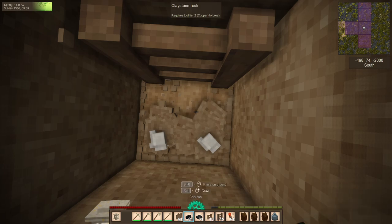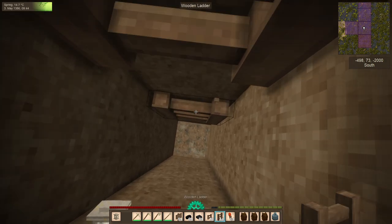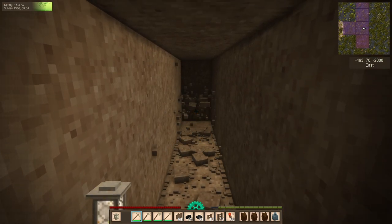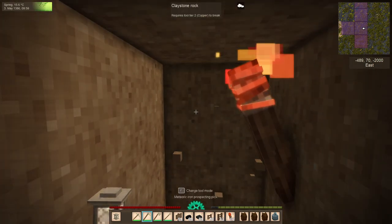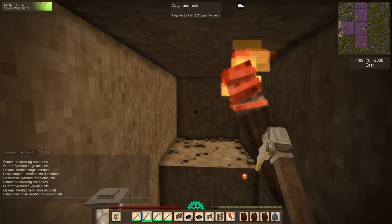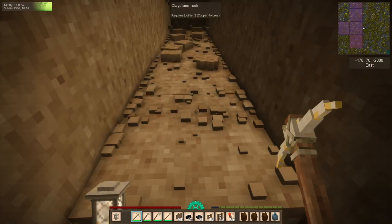For halite specifically, always remember that the top of the deposit starts in the sedimentary layers and then stretches all the way down to the mantle. Travel down your core sample shaft until you reach the transition zone, then start digging lateral shafts in all four directions about 20 blocks. Test with node search and dig poke holes every six to eight blocks, staying within that transition zone by keeping the sedimentary layer on the tunnel ceiling and the igneous layer on the floor. Halite deposits can be up to 12 by 12 in size, so if it's in that chunk, this method will find it.